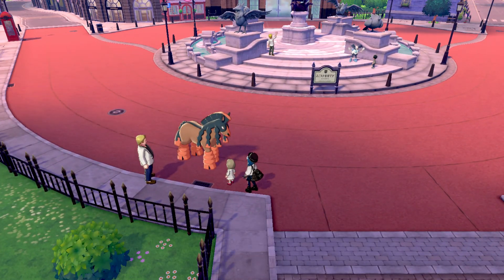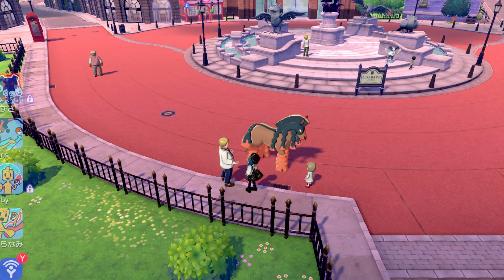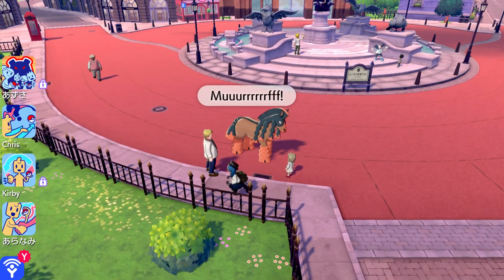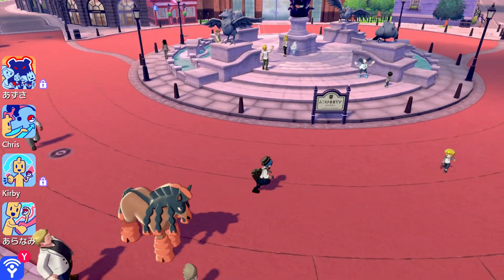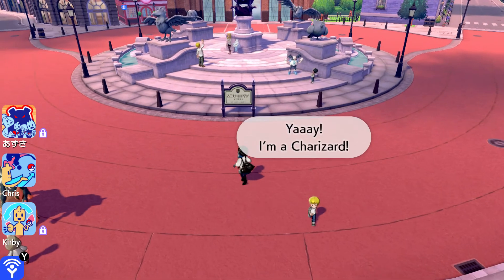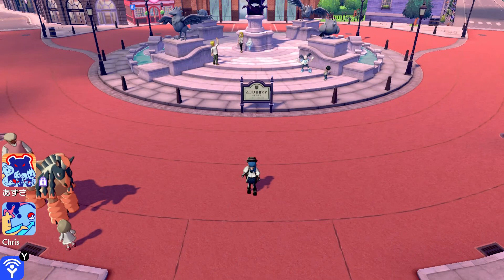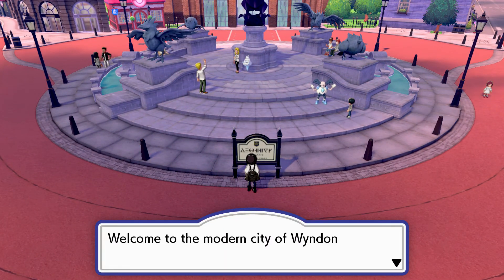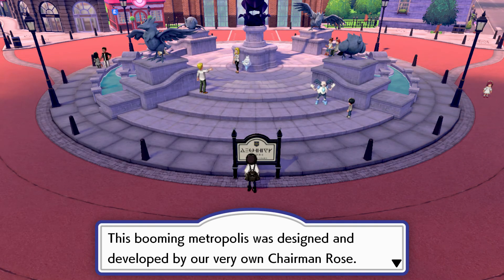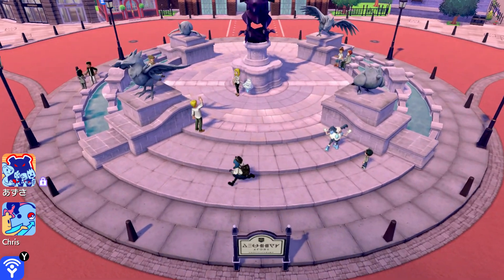Wow, this Pokemon is huge! A trainer says: 'I'm glad we live in a world where I can coexist with a giant Pokemon like this.' A little kid says: 'I'm a Charizard!' Then we get a welcome message: 'Welcome to the modern city of Wyndon — this blooming metropolis was designed and developed by our very own Chairman Rose.' That explains the rose motifs! But this must be based on London — London isn't modern, London is an old ancient city.